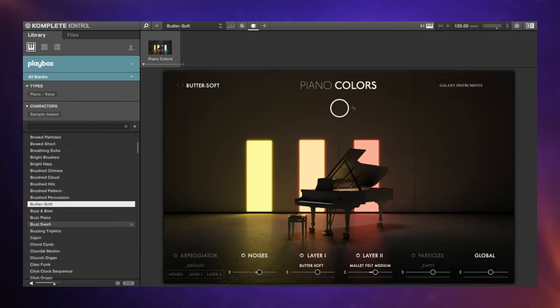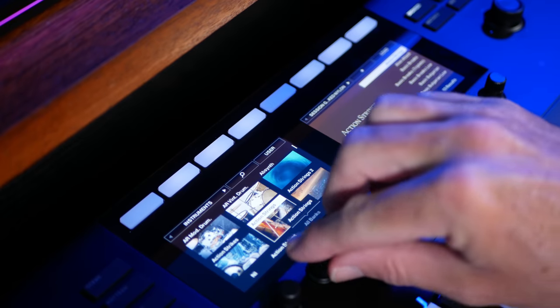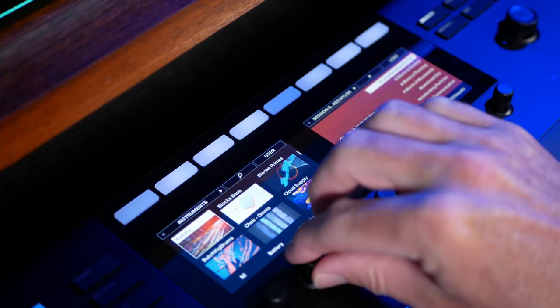Complete comes with a piece of software called Complete Control, which gives you the ability to easily browse and use your various libraries of instruments and sounds. It's either used as a standalone piece of software or as a plugin within your DAW. With all four of these demos I used it as a plugin, which meant I could easily browse my instruments, select them and play them from my Native Instruments S61 keyboard. Also included with the new version of Complete 14 is Kontakt 7, but at the time of making this video it wasn't quite ready for public consumption, so I will be covering that in a future video.